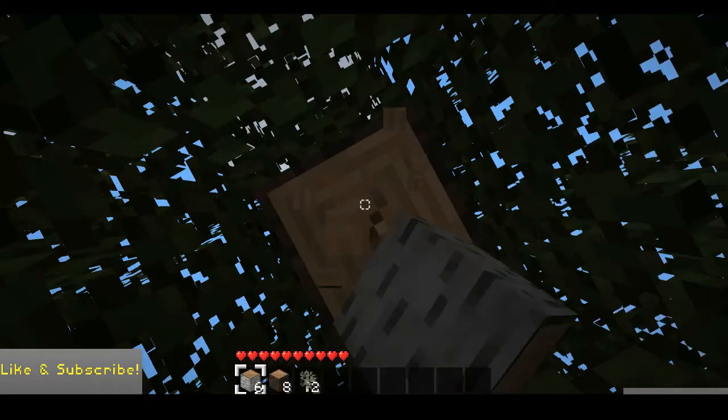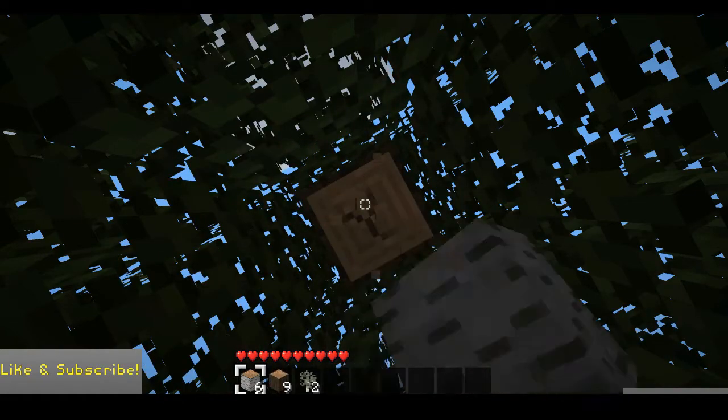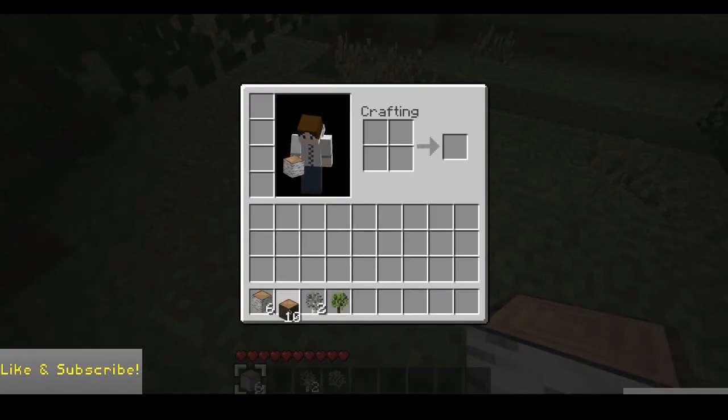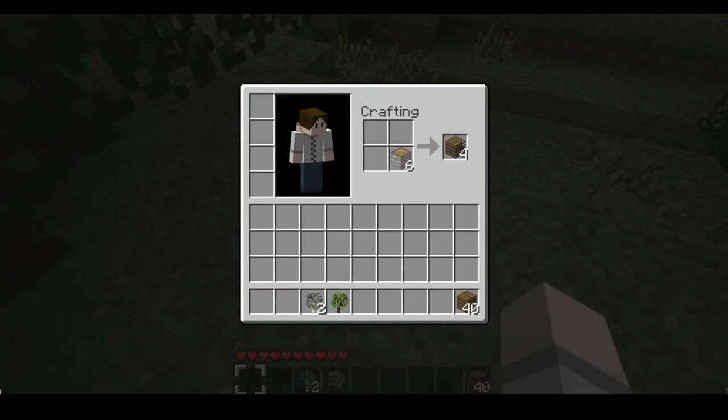They're real tall and skinny with skinny limbs, and they're black. They'll teleport, so it's really hard to... I think they have green eyes. They look creepy, but they are going to be rare — not going to appear as much as creepers or skeletons. They're more rare.